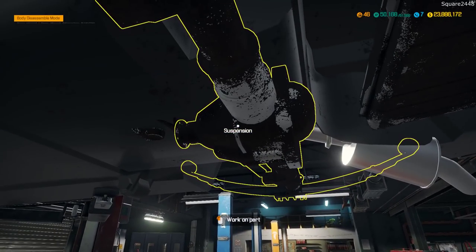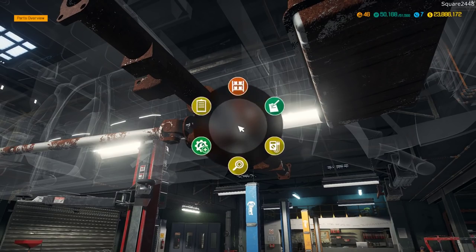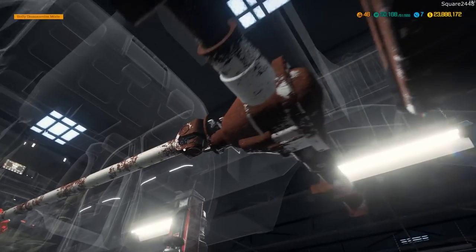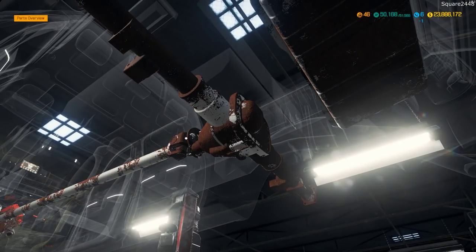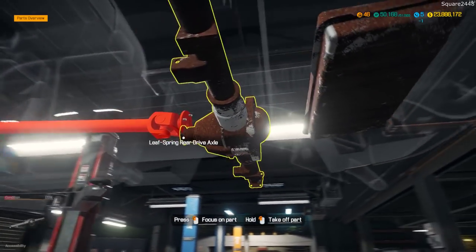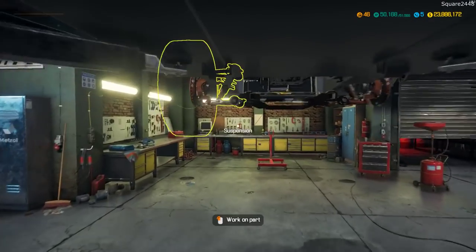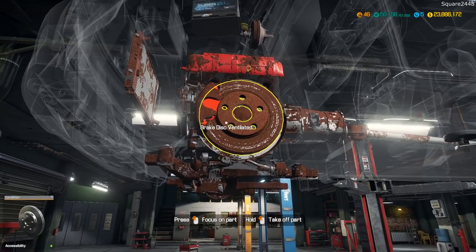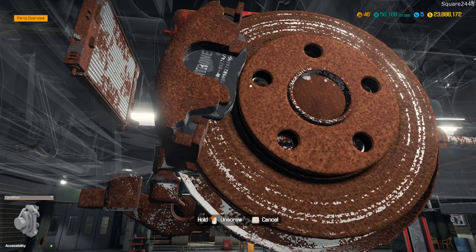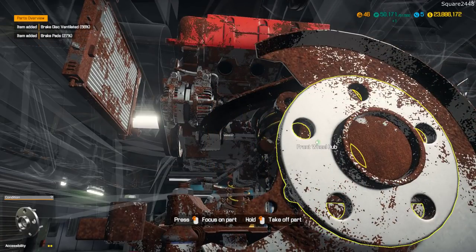We have to come over here to this — we cannot drop it until we drop that drive shaft. So we'll come up here and do some removing of these brakes. Definitely new brakes, and new coolers, and quite a lot of work needs to be done on this engine.